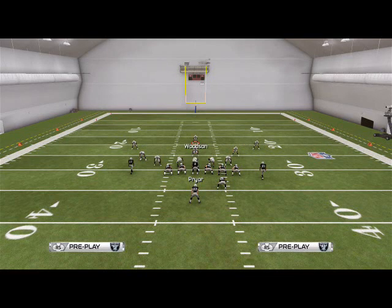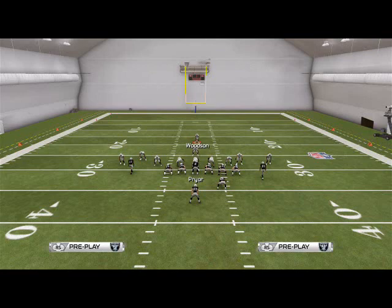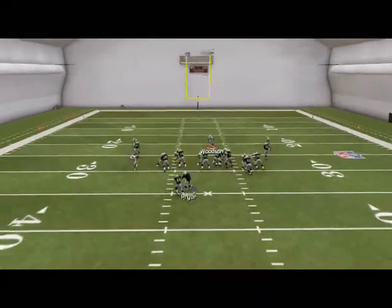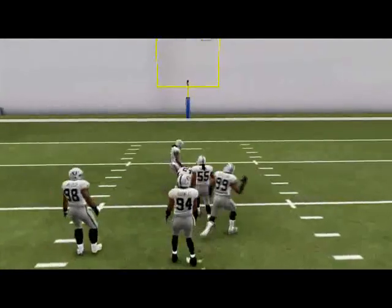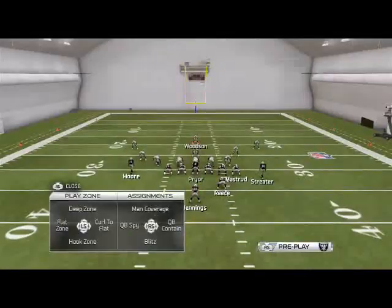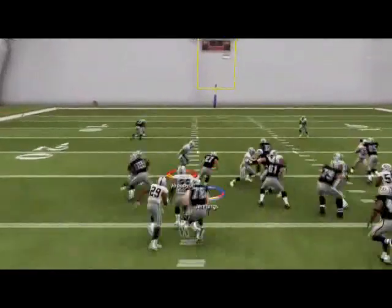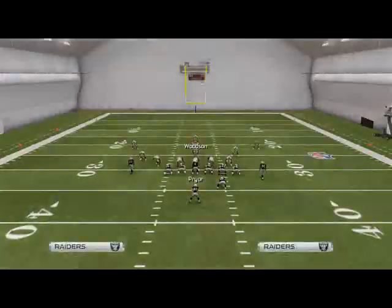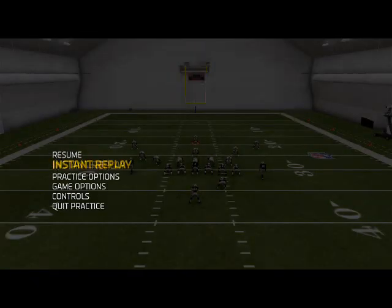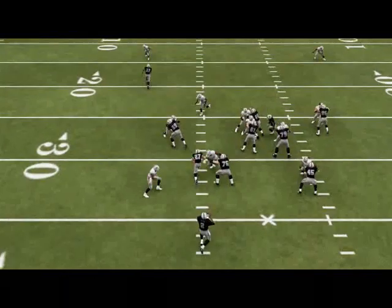If you don't like this setup and you know they're running the ball, grab Woodson here. Just call the play, grab Woodson, and user him — you're just going to lurk the gap. That was a poor example because I'm using two controllers, but basically your job with Woodson is to cover the run. Just cover right into the gap — I'm just trying to show you the concept. Once you're in game you can be a lot more aggressive because all you have to do is tackle the guy.